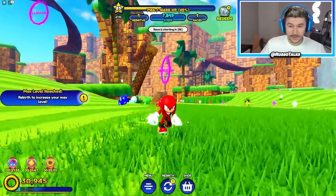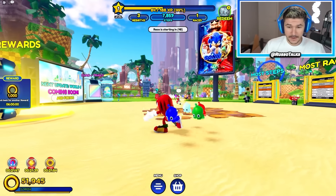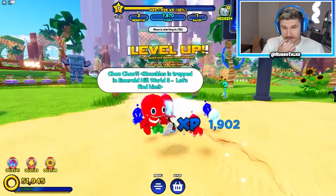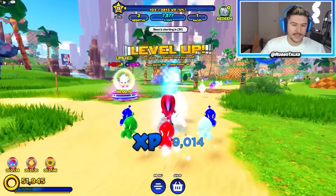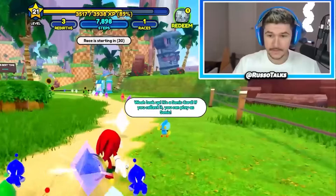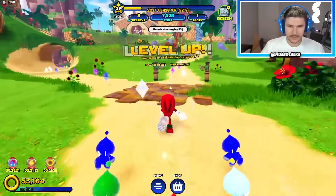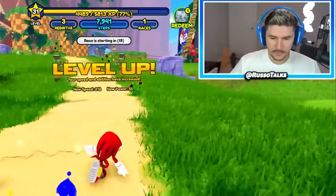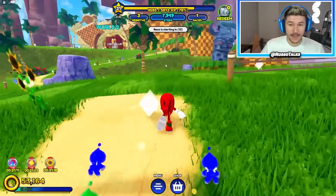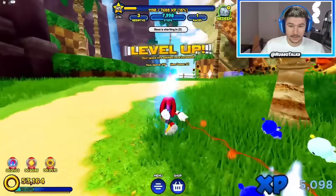So we have another character unlocked and we can rebirth. I think we can keep Knuckles if we rebirth, so I'm going to do that. Bam, there it is — another rebirth. Now I am slow, but I have all these boosts and things should go by a lot faster. I keep my pets, I keep everything that I had. It just happens fast. The multis on these rings — I'm getting so many. I'm already fast again. You do have to unlock the worlds again. How do you get Shadow? I have no idea. If there's a way to get Shadow and you guys figured it out, let me know in the comments and I'll get Shadow in the next one.